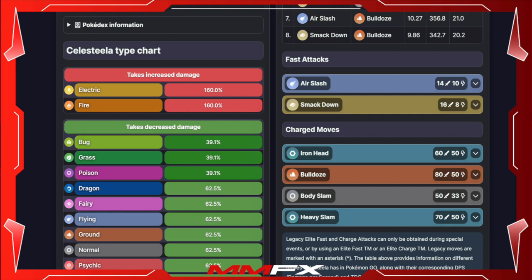Its moveset includes Air Slash and Smack Down as fast attacks, and for charge moves you're looking at Iron Head, Bulldoze, Body Slam, and Heavy Slam. If you are looking to use this Pokemon, I'd suggest Heavy Slam and Bulldoze to take on those Fire types. Obviously if it's a Charizard you won't do much damage, but you could swap to Body Slam if Charizard is heavily used in that PVP meta.